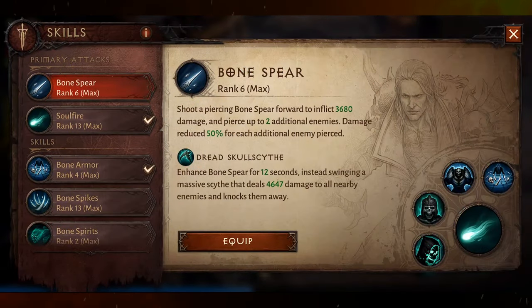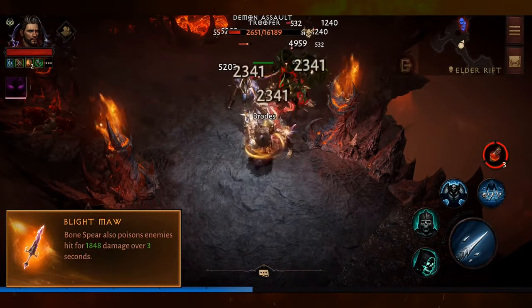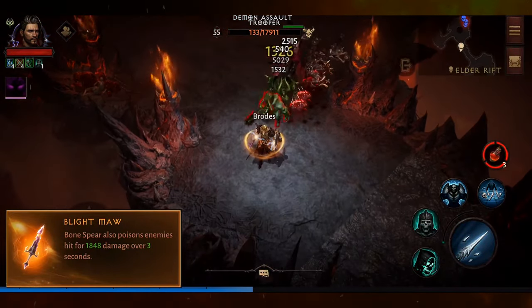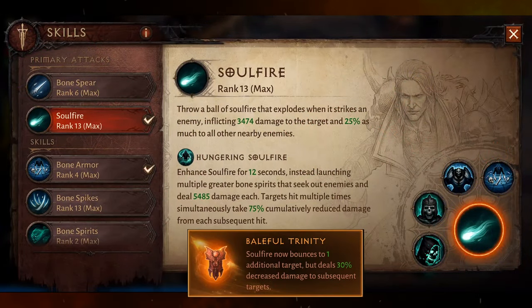Let's start with the primary basic attacks: Bonespear and Sulphire. Bonespear gets one augment from Blightmore, which gives it a poison attack that does damage over time for three seconds. Sulphire also has only one augment from Baleful Trinity, which allows the attack to bounce to one enemy but does 30% less damage to subsequent targets.